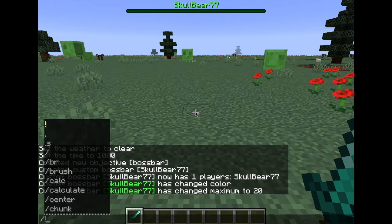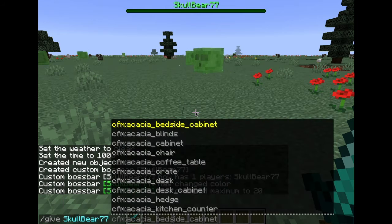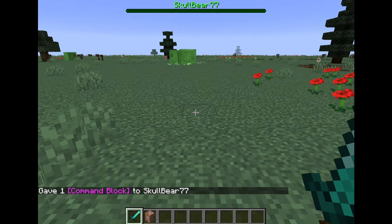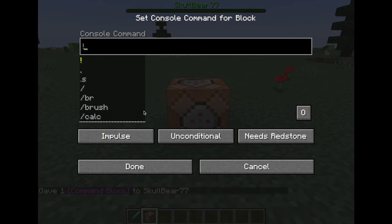Now you're going to need to give yourself a command block. So you can type slash give your username Minecraft command block, and you can place it down. When you go in the command block, it's going to be a repeat, always active, right like that.